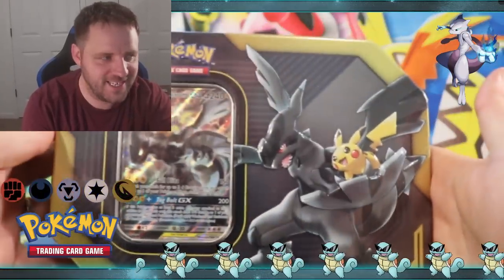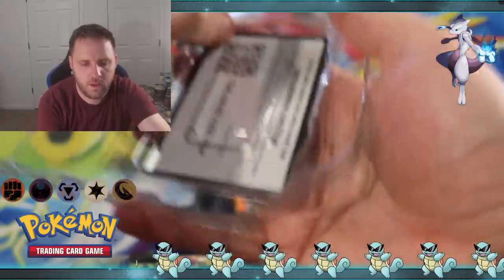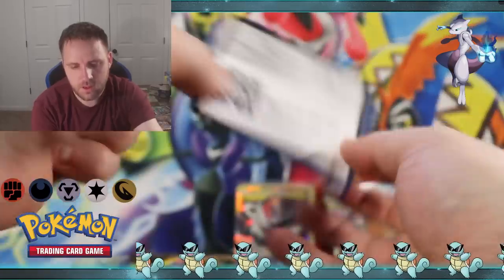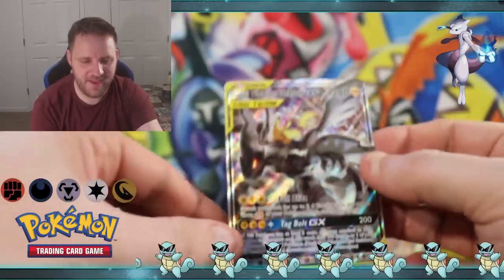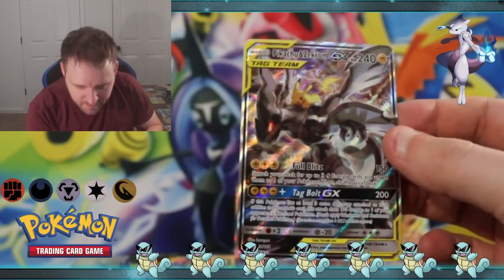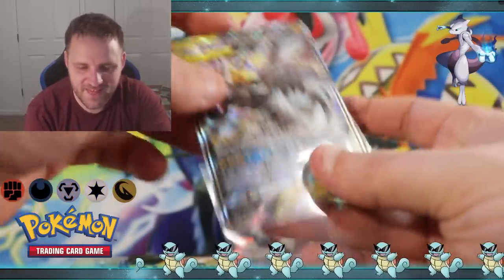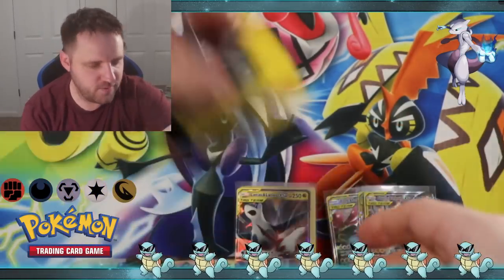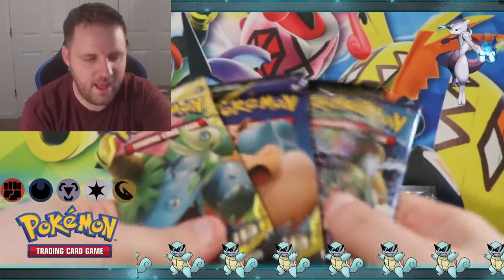Bringing in the big guns - the Zekrom Pikachu tin. I'm slowly getting a little better at opening these. There is the code card for that tin. There she is - the new art for Zekrom Pikachu. Very very cool looking card. They feel exactly like the full arts, folks - such a good job. Another GX token and the packs.